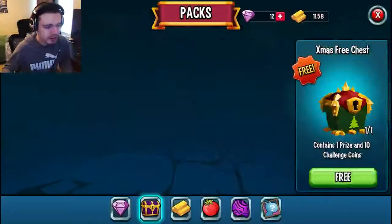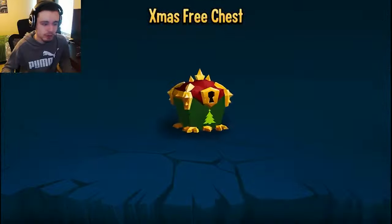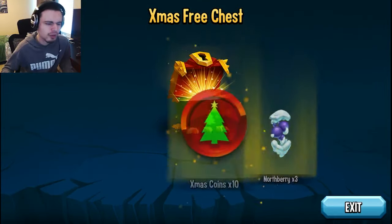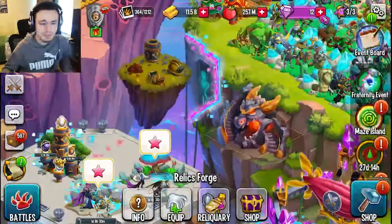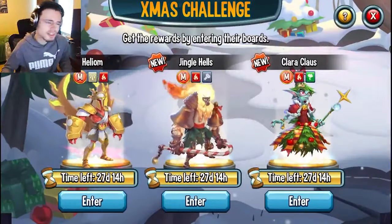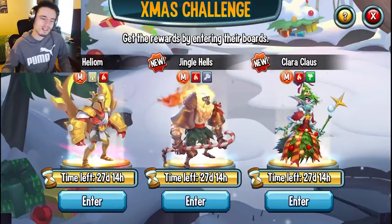The first way is in the Relic Forge. You just click on the Relic Forge, then click Shop, and it'll be right here. If you are on mobile you will have to watch an ad, but if you're on PC you don't have to — you just click Free and claim it. You get a random item out of it, and you always get Christmas coins which you can use inside of the Flip Challenge to get some decent monsters.